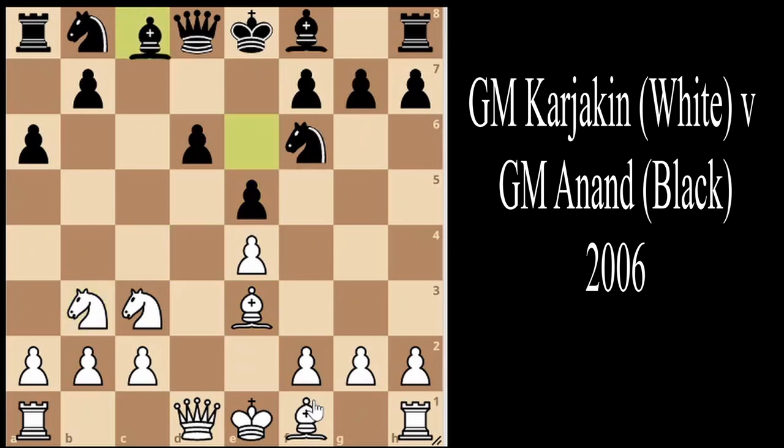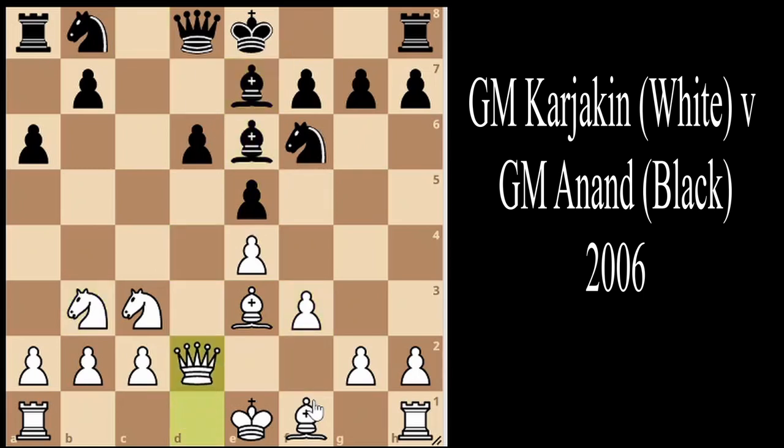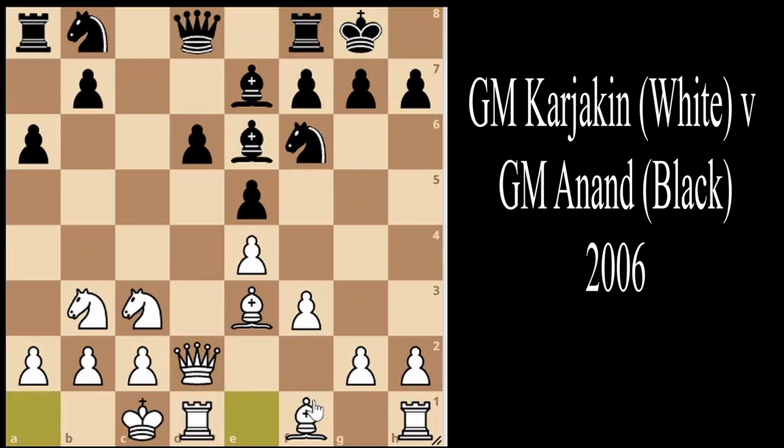We see e5, knight b3, bishop e6, f3, bishop e7, queen d2, castles, and castles. Looking at this position, we can see it's an opposite-side castling game — white has castled queenside, black has castled kingside — so both players are going to be looking to attack each other's king.